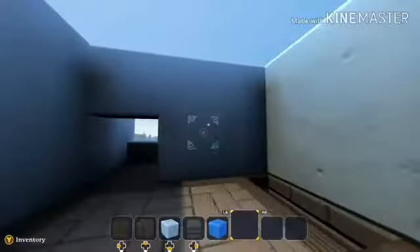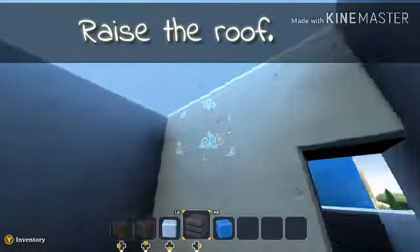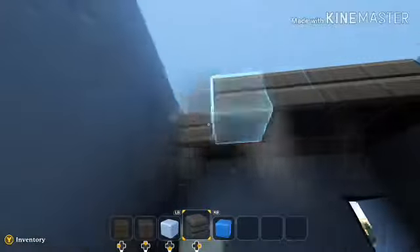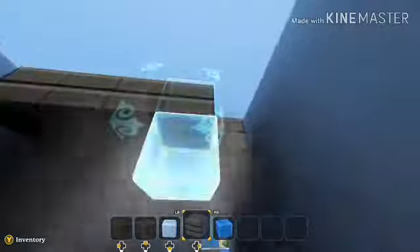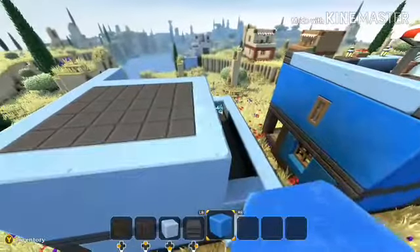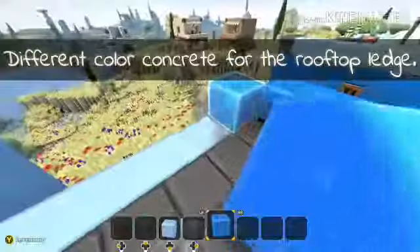Now it is time for the stairs — I'm so cheesy. Just a black roof tile to fill in the whole open area here, and there will be a ledge up top. I wanted to use a different color to get a little decorative with it, because this place is a little bit nicer than the last one — a little bigger. Dark blue for the roof edges.